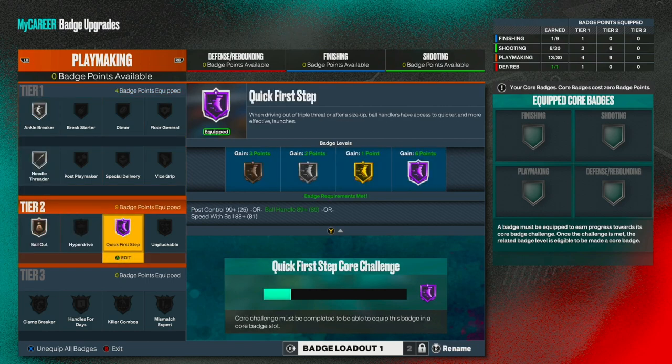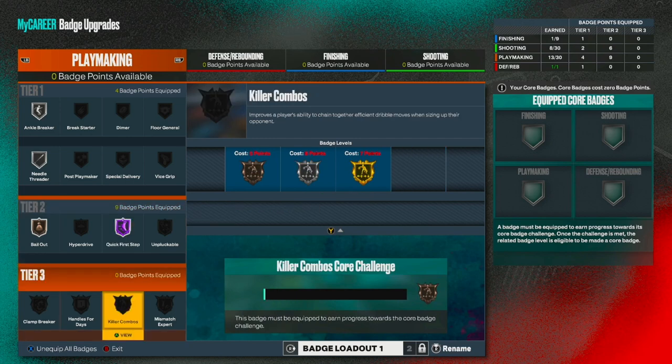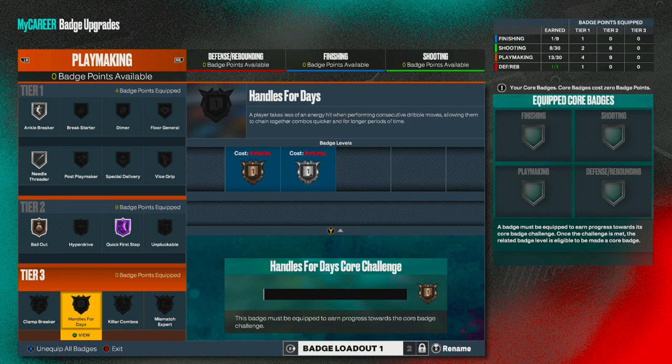I'm going to make a badges video on everything for guards when I max out all my badges. It's really limited — Handles for Days is a tier 3 badge, so stamina is very limited in this game. I recommend dexing until you get all your badges.